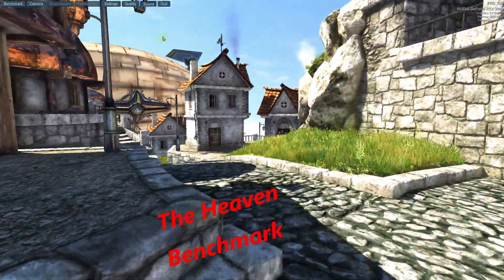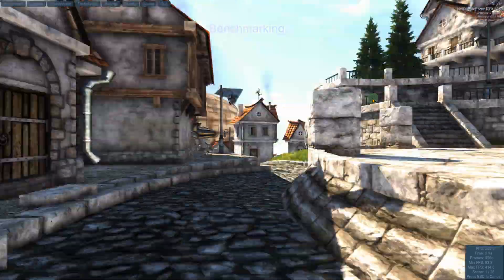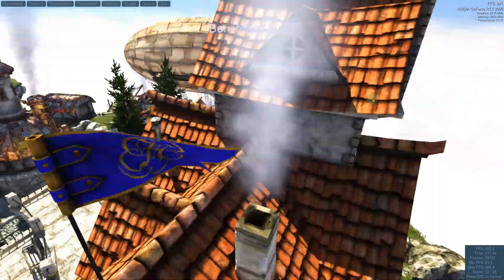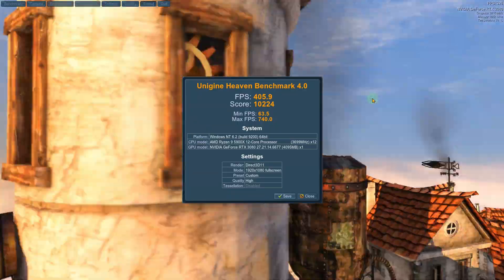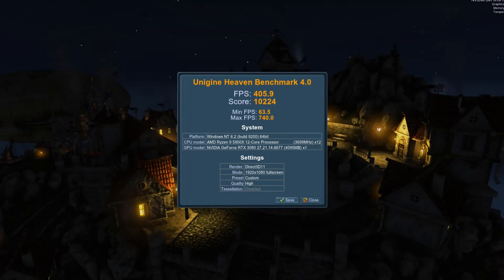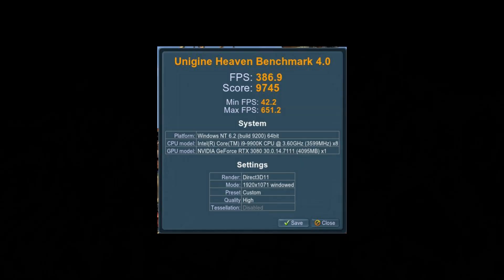Now we're running Heaven benchmark. Hit F9 — it is now benchmarking. That concludes it. We got a score of 10,224 with an average FPS of 405, which is really good. Here are the results from my new primary editing rig: a score of 9,745 and an average FPS of 386.9 — fairly good, better than I expected.